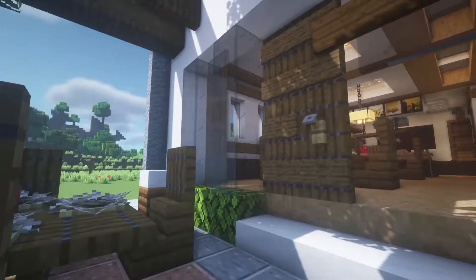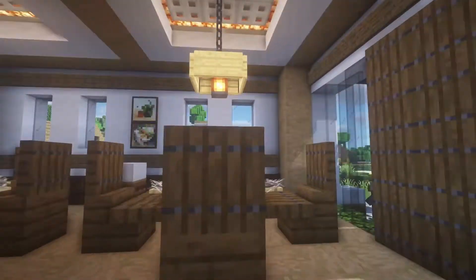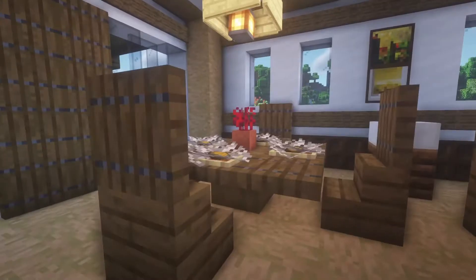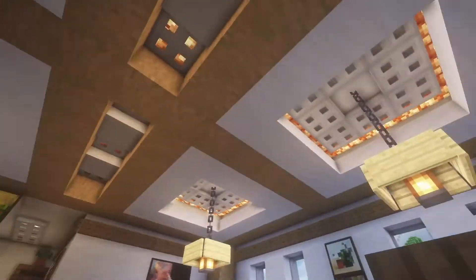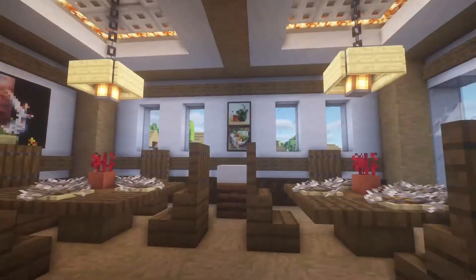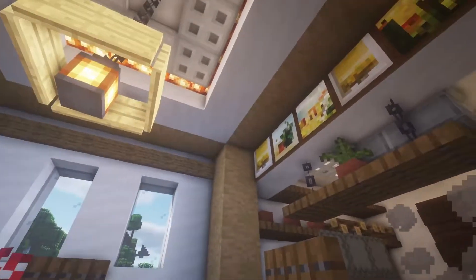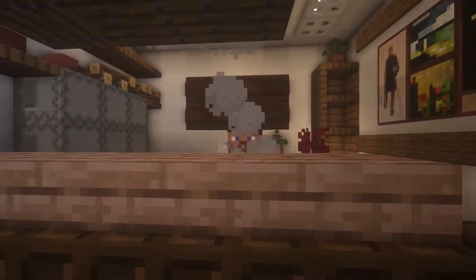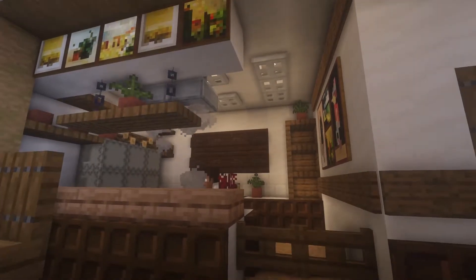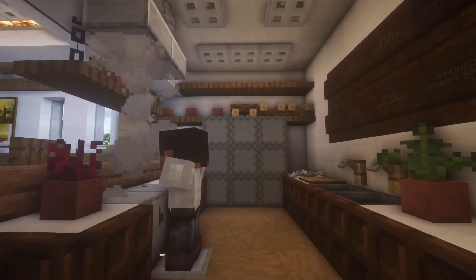Here we have the entrance with a sign that says open, so we can go into it. Inside we have all of the space with all of the tables, some bread, really cool lamps and all of that detail. It looks very realistic if you ask me. Here we have this display with all of the food, and here we have the chef. This is the kitchen — you can see it looks very, very nice. You can open this and go into it.